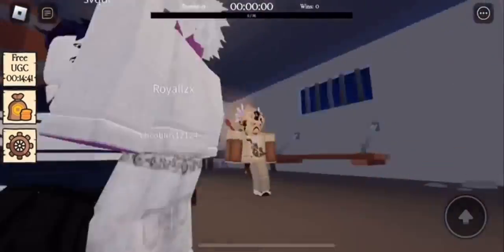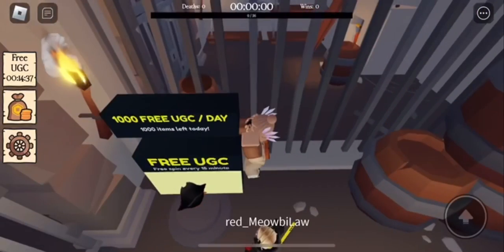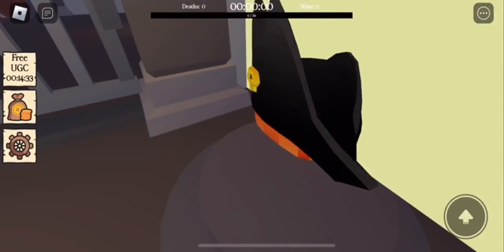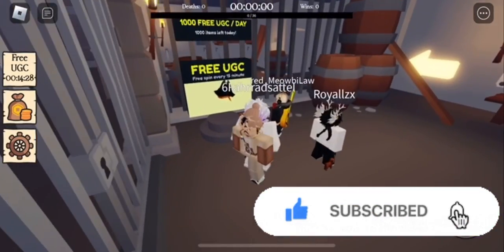Hey everyone, welcome back to the channel. In this video, I'll be showing you how to get the pirate hat in the Escape Pirate Cove UGC event. To get it, you have to wait in the game for 15 minutes. There is 50,000 stock, and you are able to be one of the first 1,000 people each day in order to claim this UGC.